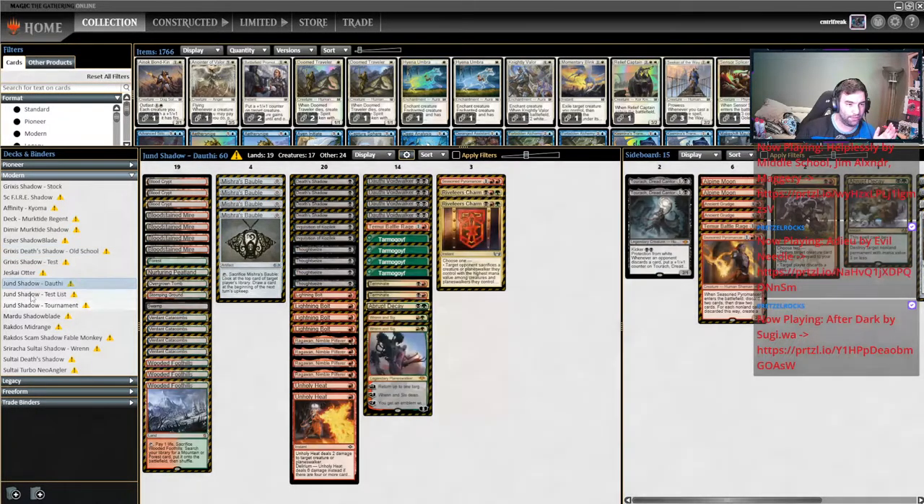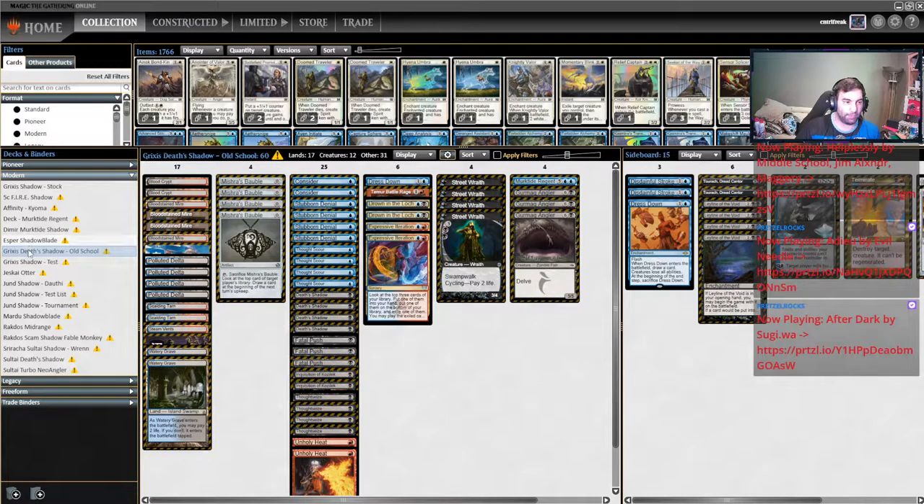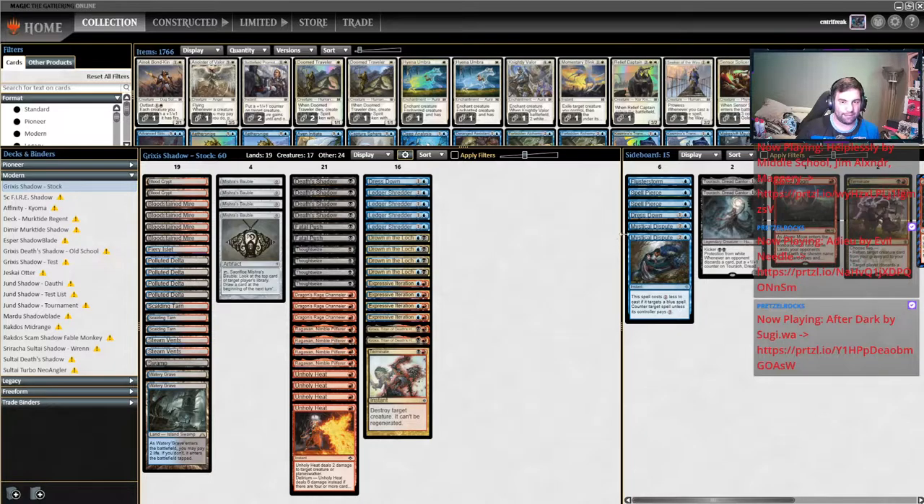I think more often than not on the Shadow side we're going to be playing the control route with current Shadow builds. If you're playing an old-school Shadow build with a bunch of Temur Battle Rages out of Jund, there's a good chance you're the aggressor game two — bullying in with Shadows and Gurmag Anglers, hoping an Ancient Grudge tilts the table. But for the current Grixis list, which most people are playing, you're a lot more reactive — you can't be an aggressive beatdown deck with Ledger Shredder and Ragavan, you're always playing the value game.